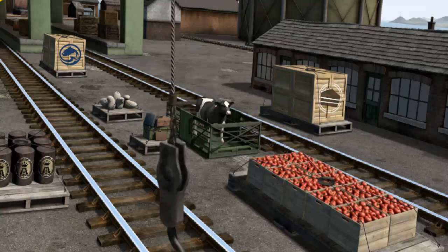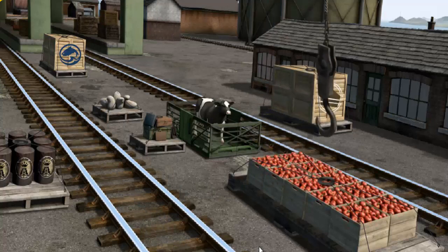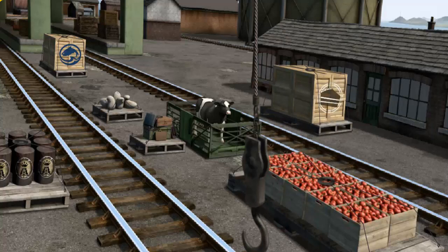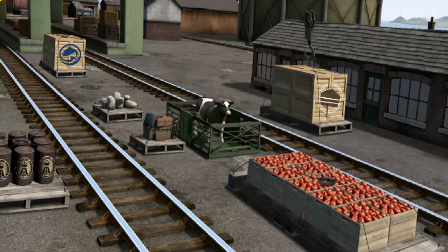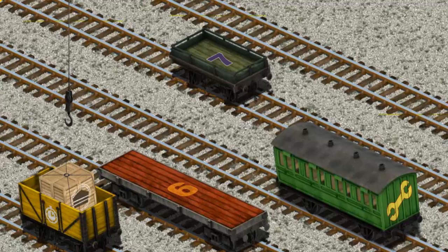Show Cranky where the crates of cake are. Pick another one. Help Cranky find the crates of cake. That's it! Let's lift and load. Now the cargo must be loaded. Show Cranky where the yellow cargo car with the picture of a white clock is. You found it!